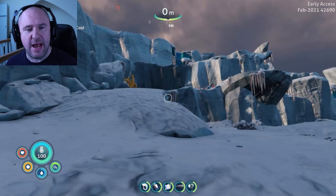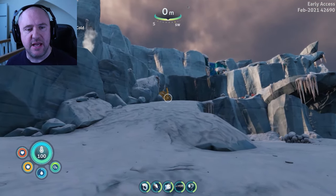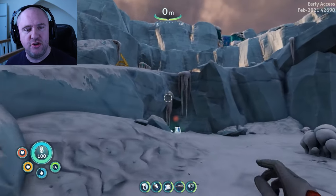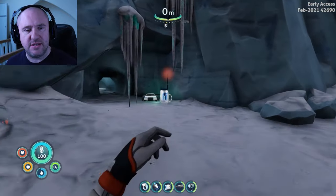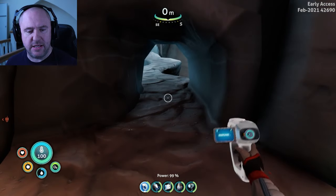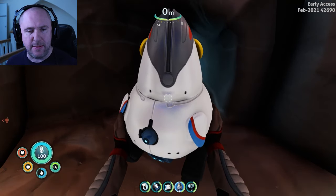What you're looking for is this skeletal structure here. You're going to be going just underneath it — there's a little spy pengling cave here. At this point you're going to deploy your spy pengling.